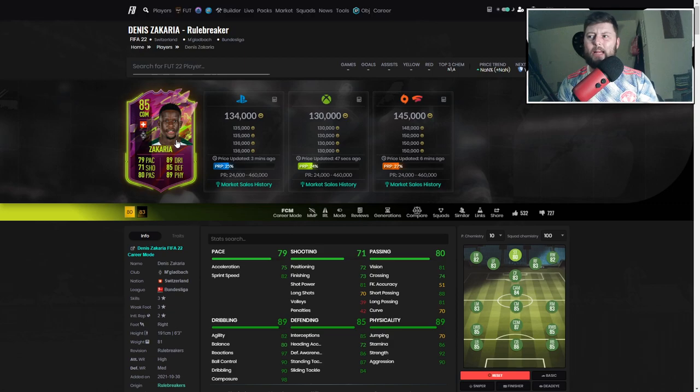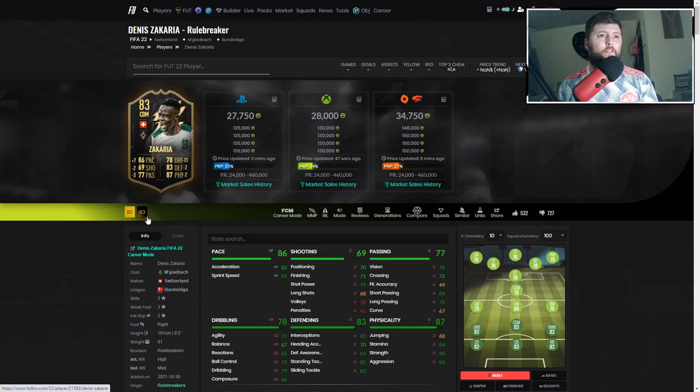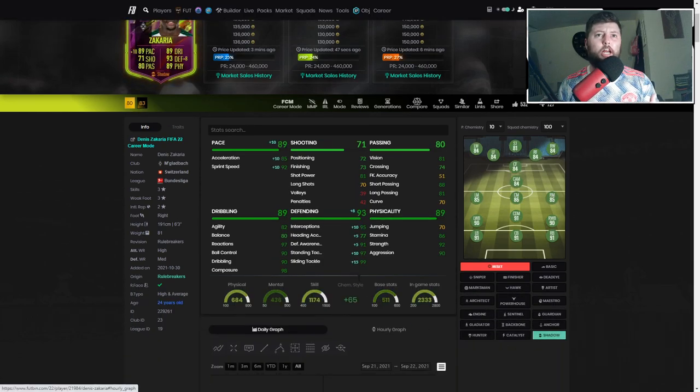I think this card is actually fantastic. He's got a really nice balance — as soon as you put that Shadow on him you've got the 89 pace which is really good. Obviously the acceleration could be better but sprint speed keeps it afloat. Great defending on him, his dribbling is actually not that bad, agility and balance coming in at average but everything else at a very high standard. Strength and aggression both being over 90 is fantastic, 86 stamina — can't complain. Great short pass and long pass with some decent stuff overall.